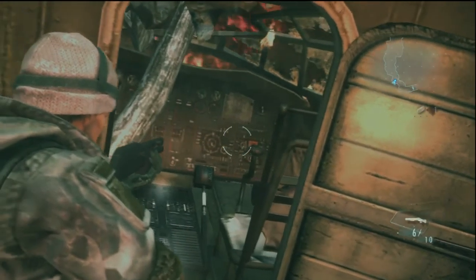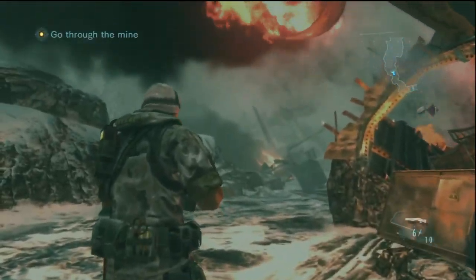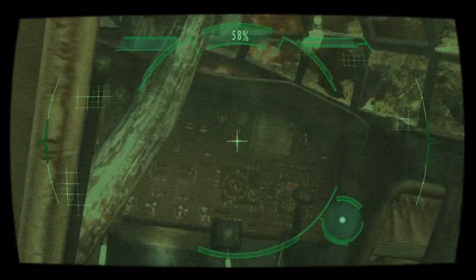This is the second one. We have now gone to Chris and Jessica — this is in the crashed plane — and the handprint when you're using your scanner is right there on the cockpit screen.